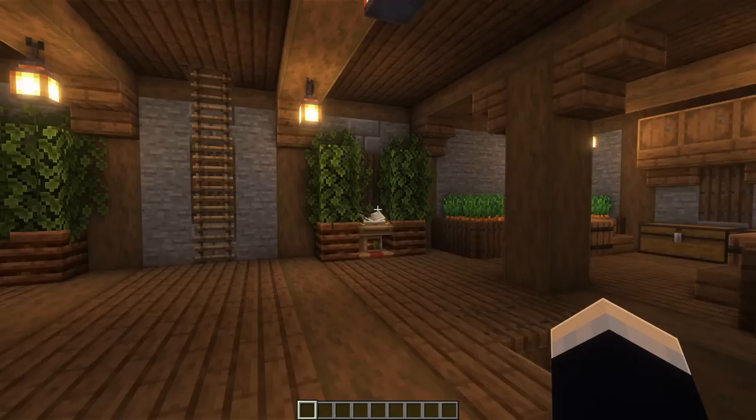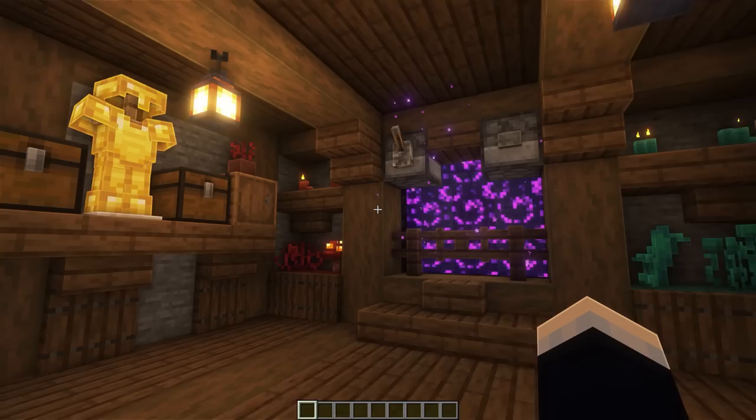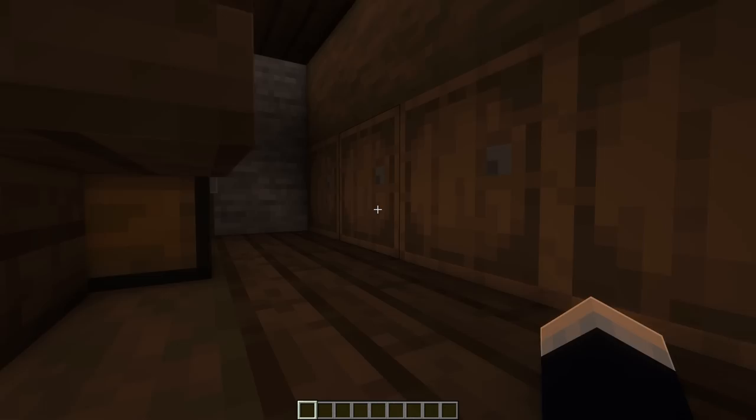Heading upstairs, we have our indoor farms and also our brewing area. Up to the third floor, we have our indoor toggleable nether portal with a whole bunch of cool decorations. We also have a secret area over here as well.